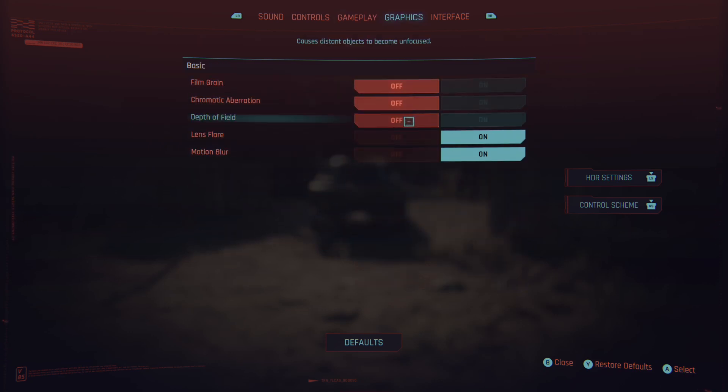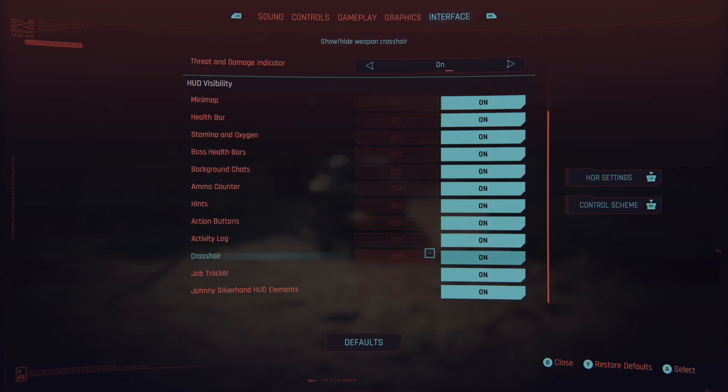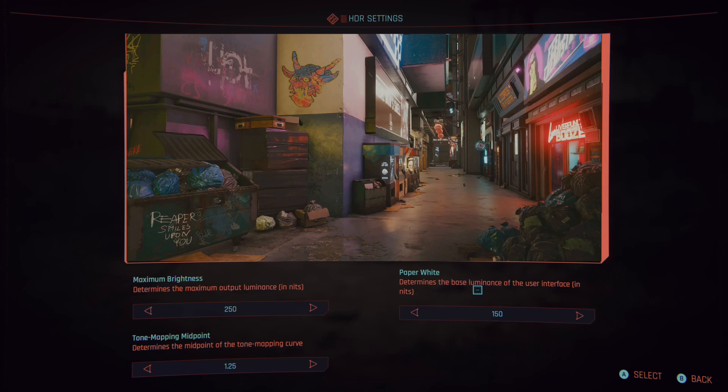In the graphics settings, I turn off film grain, chromatic aberration, and depth of field. Everything else is on. For HDR, I put it at 250 maximum brightness because that's the max brightness of my monitor. Depending on your monitor or TV, tone mapping midpoint at 1.25 and the EUI at 150.